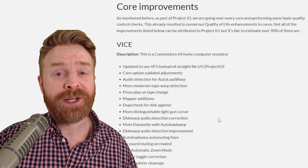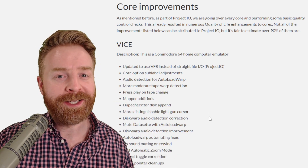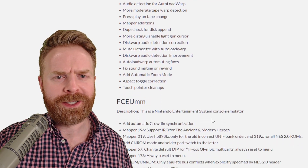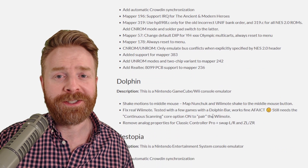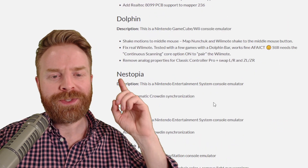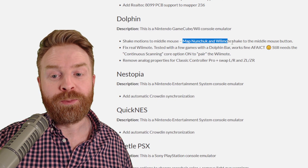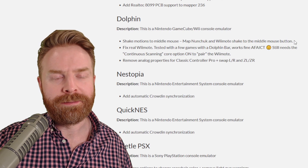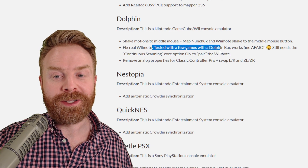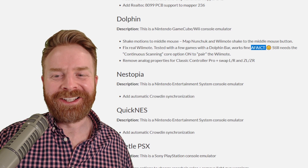Last up, they've made a bunch of improvements to a bunch of different cores. I'm going to leave a link to these changes in the description below — I do recommend checking them out, especially if you use one of these cores, because knowledge is power. For Dolphin, for example: shake motions mapped to middle mouse — map nunchuck and Wiimote shake to the middle mouse button. That's a big plus.